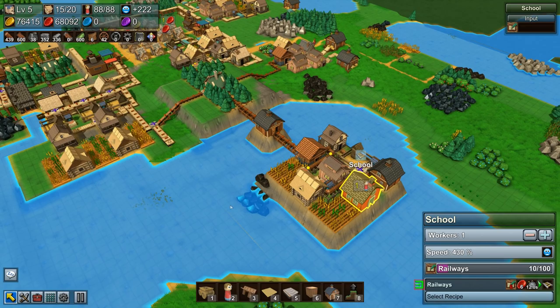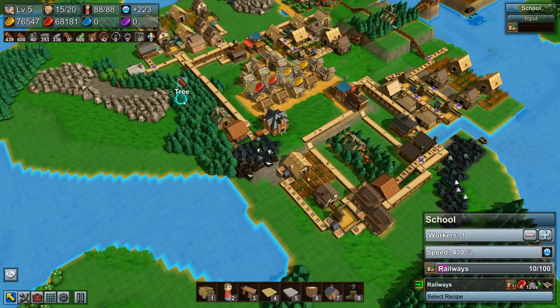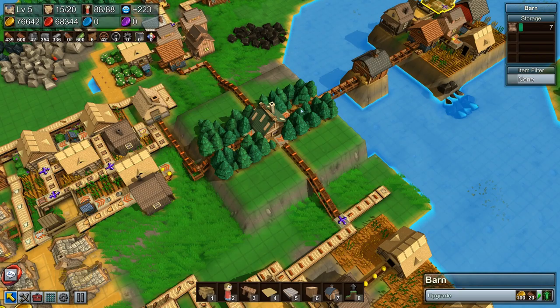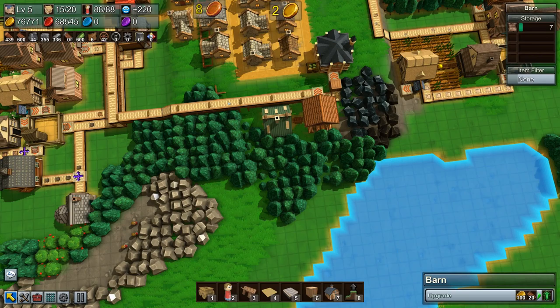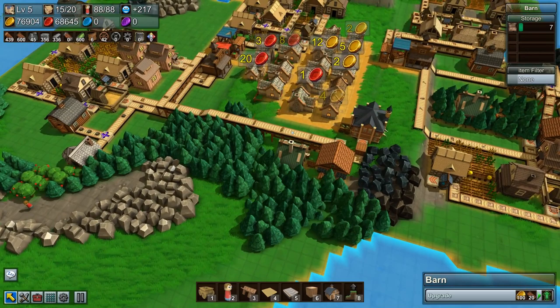The next thing is to feed the city with herbs to get happiness up. We have pretty much everything else going in. Our trees look like they're keeping up, so I won't upgrade the forester yet — I'll save the fertilizer for other farms. I'm going to move the forester and lumber mill down here, reclaim this land, and use this area for herbs and medicine production.